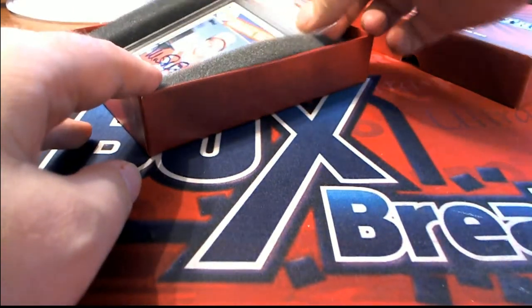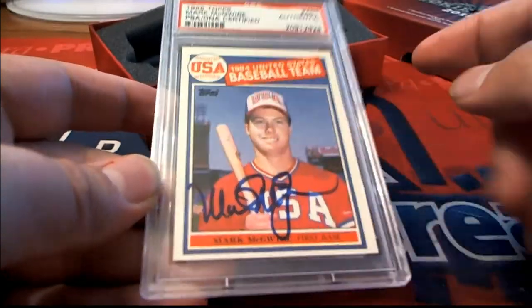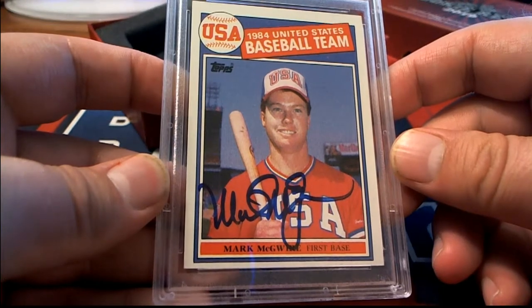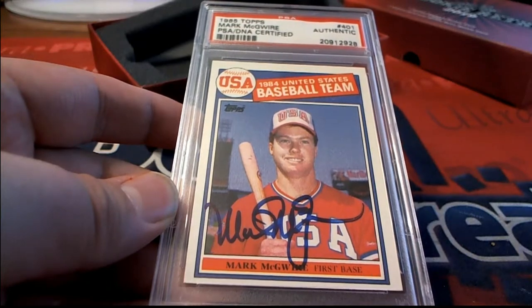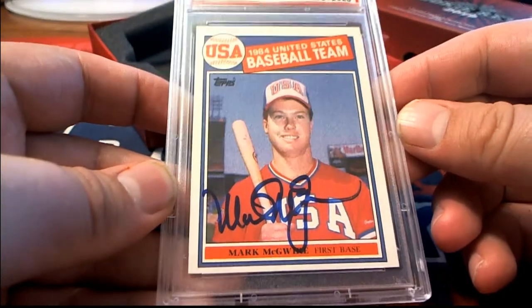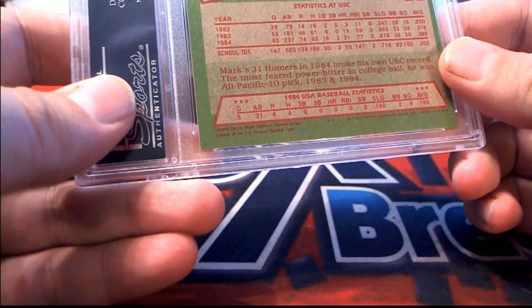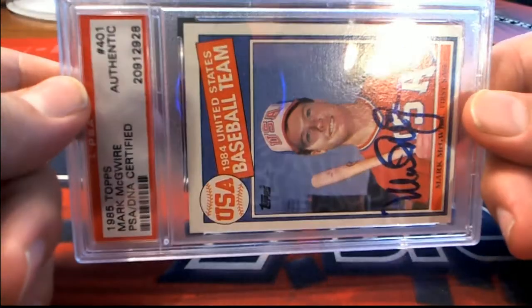Here's our next one. That's slick. Check that out! Here's a McGuire rookie, but it's autoed. 85 Topps — it's a USA card, I should say. That's crazy. I got a couple of these. 85 Topps, McGuire USA. Check that out. Nice one there.